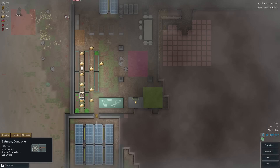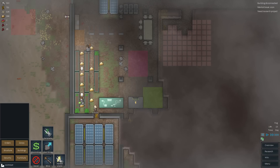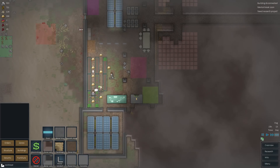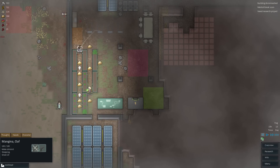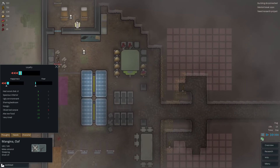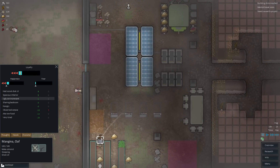Batman, can you mine this rock out? Good. Now we'll have a metal wall in its place. Forget about the groin for now. Mangina is starting to have a little bit of issues here — what is your issue, Mangina? Thoughts: ate raw food, observed corpse. Why are you eating raw food? Our food supply thing is right there. Ugly environment, sharing a bedroom, hungry.